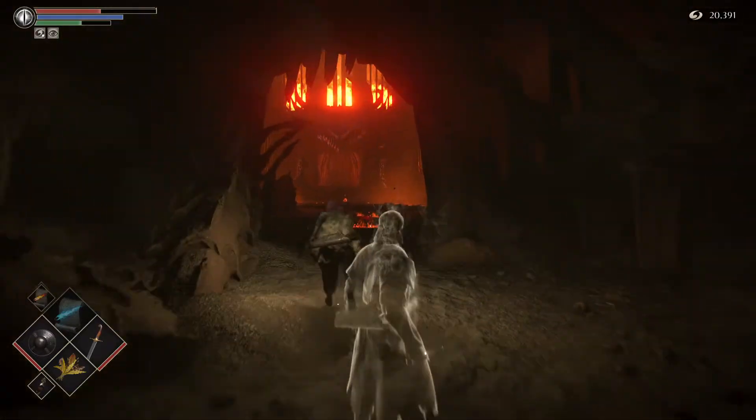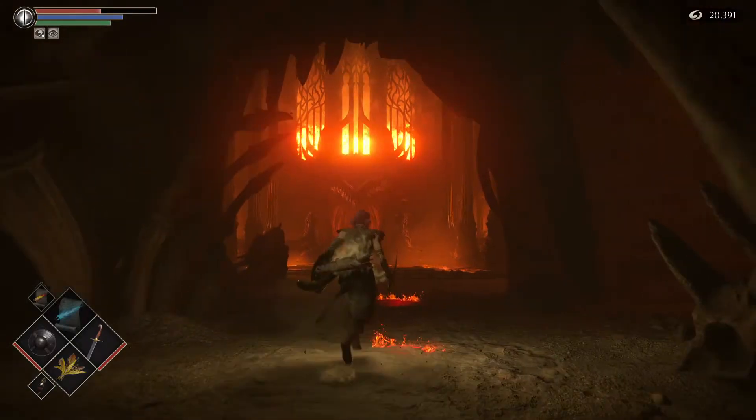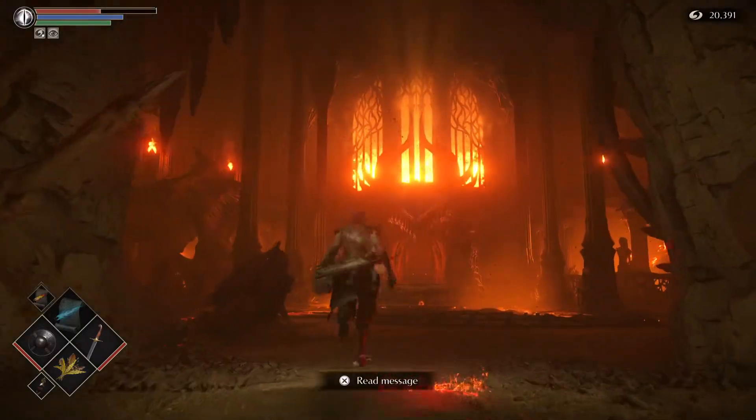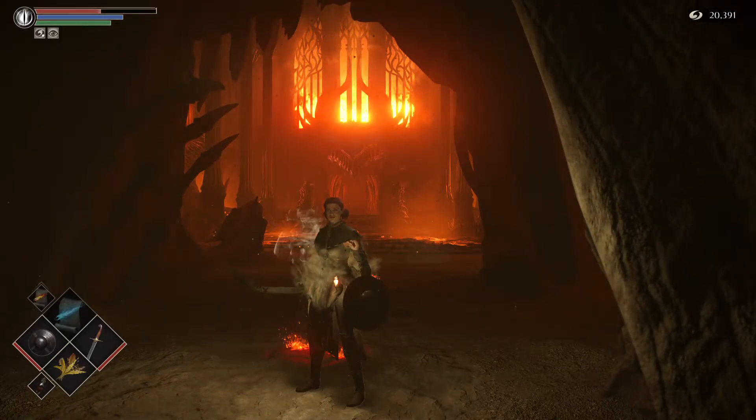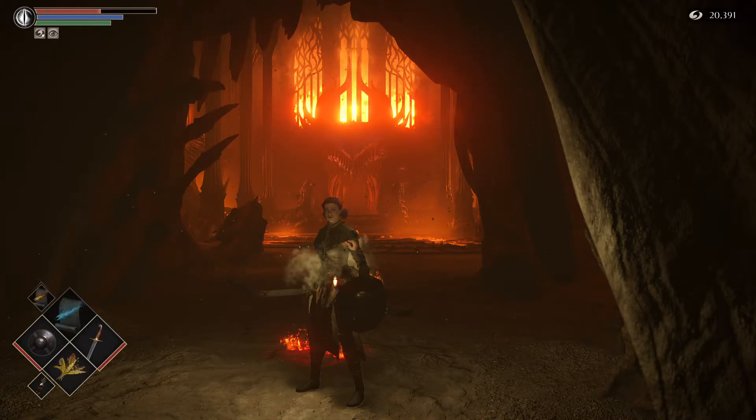But as you can see, I have already totally destroyed it, so there's no fog gate for me. And that is how you get to the Flamelurker boss fast. I will make a long route to get to him, but if you want a quick route, there you go.